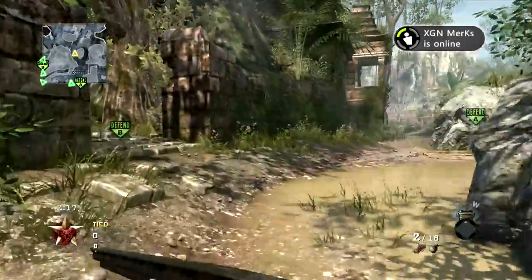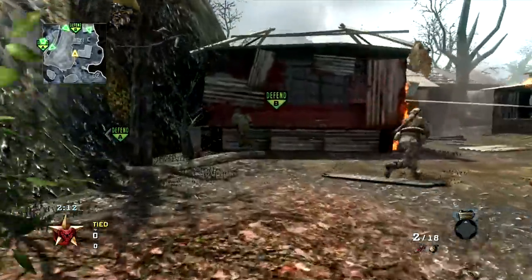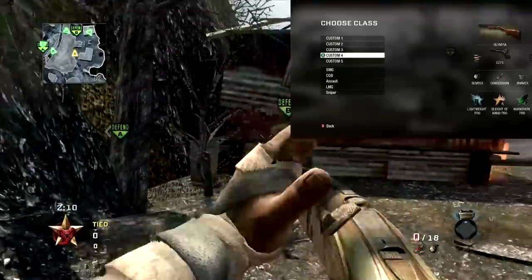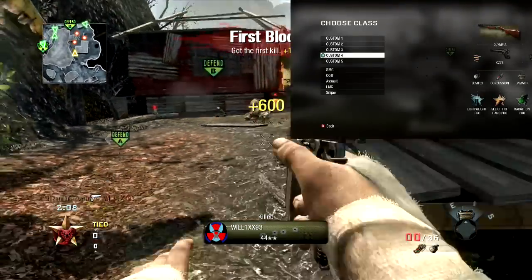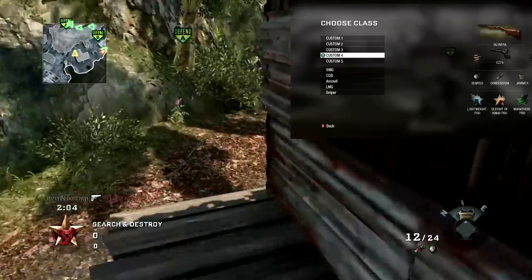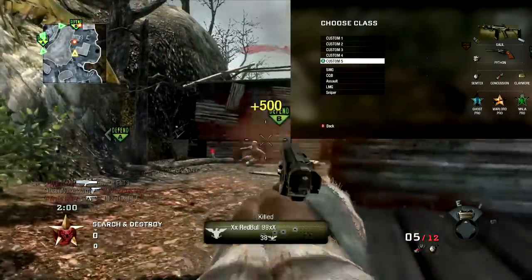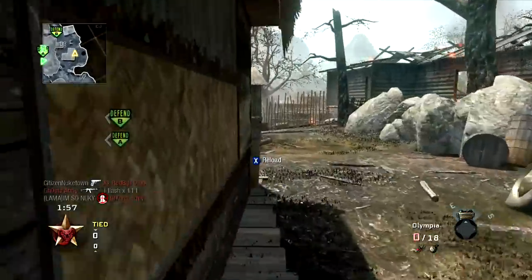I tend to rush really balls deep and I do that here again on the map Jungle. I end up going 18 and 2 in 5 rounds. I'm using the Olympia shotgun as you can see in the class loadout, and then in the fourth round I switch it up to the Galil — I'll put that up right there. I hope you guys enjoy and give those class loadouts a try because they're definitely pretty good.